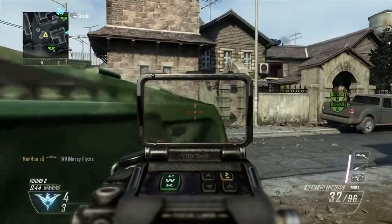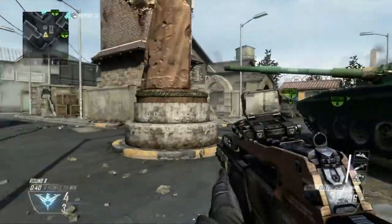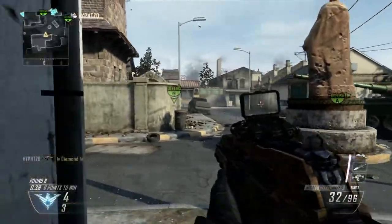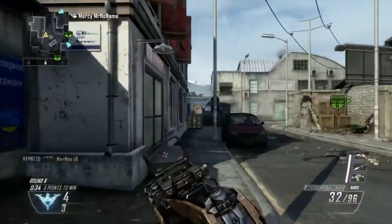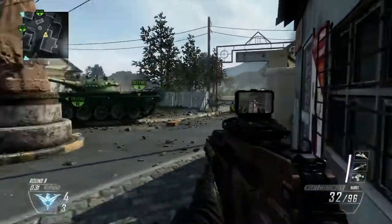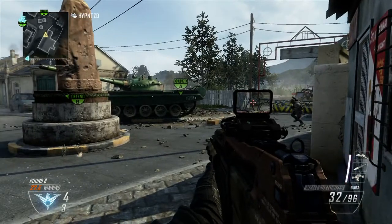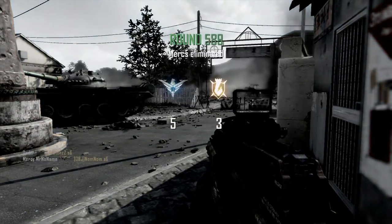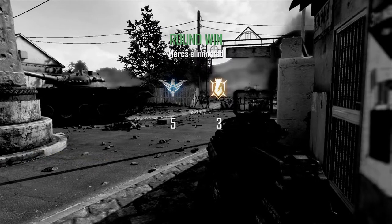Next one is Cranked. This is one you've probably seen a lot of gameplay of, since it was highlighted during the multiplayer reveal. It's the first to 100 kills. After a kill, you have 30 seconds to get another one or you blow up, and when you get a kill, you receive a speed boost, a reload speed boost, and an aiming down sights boost as well. It's like the specialist bonus, so this is going to be another really fast-paced game mode.